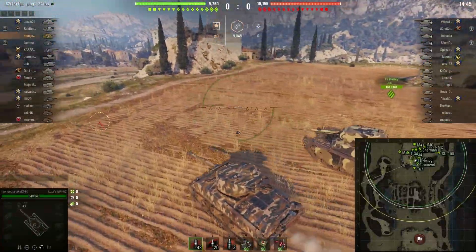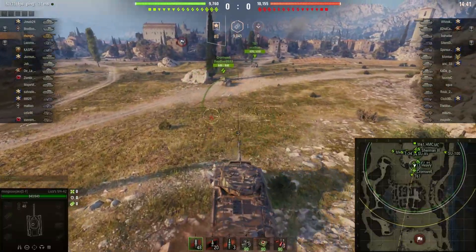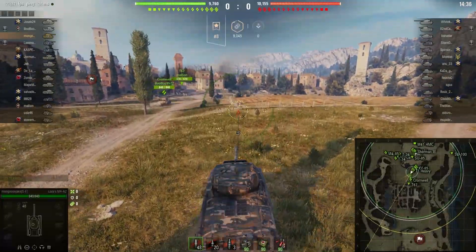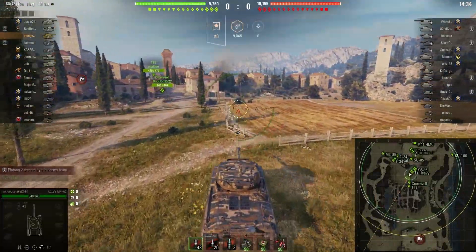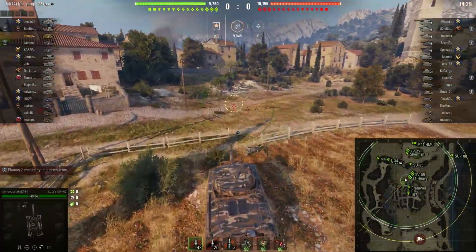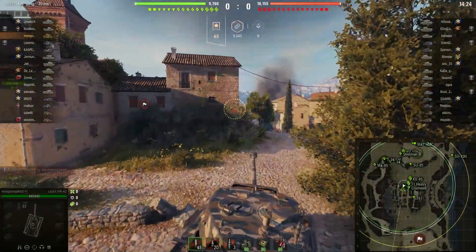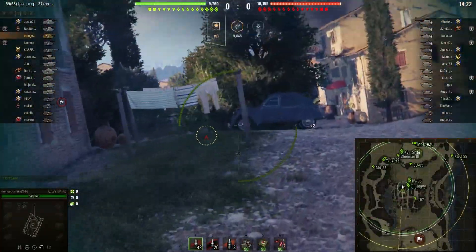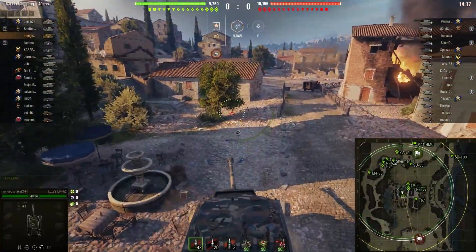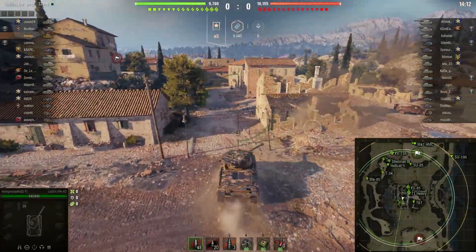I would have to check the stats on tanks.gg and compare them, but in the game it just feels a little more sluggish overall. The E8 feels very agile — a tank I've already three-marked and enjoyed quite a lot. I snagged the Loza when it was on sale for only about $12, and it's a solid vehicle, but it's been a little cursed for me.